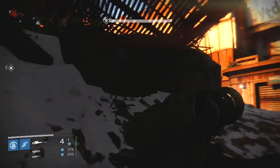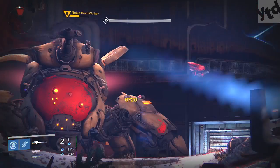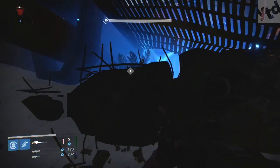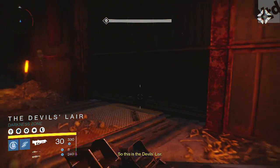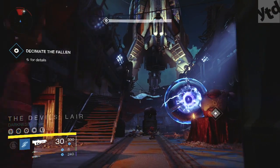Once the Walker's dead, just run on past all these guys — no big deal. If they kill you, you can just respawn and come on in. Respawns are allowed. Finally we get to the big purple guy — we're in the Devil's Lair at Sepiks Prime.